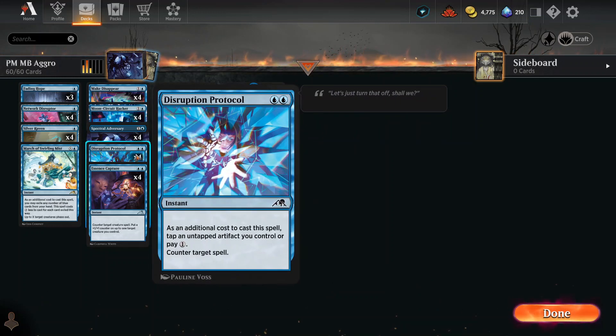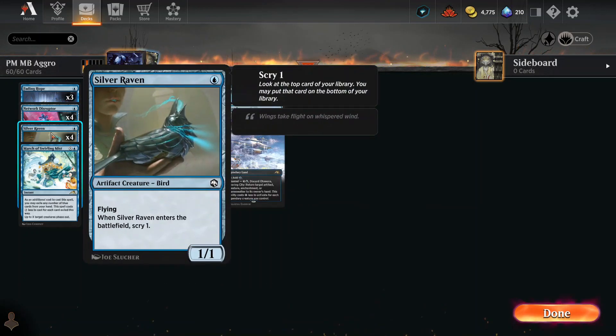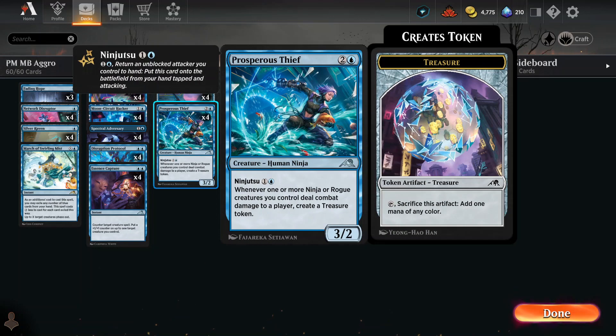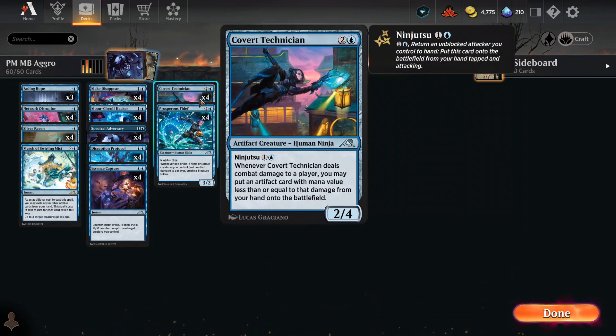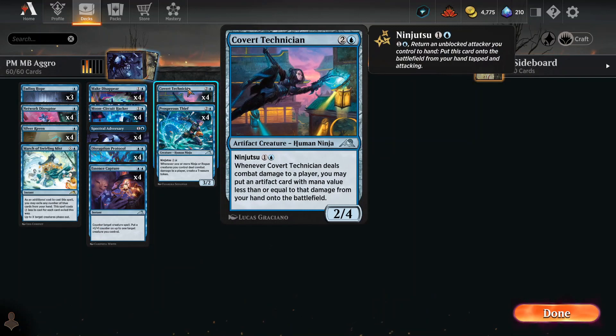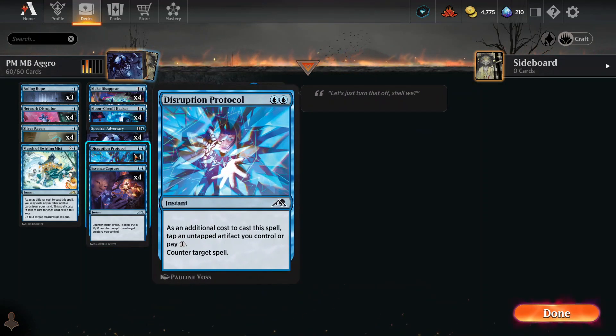Here's the Disruption Protocol — it costs two and you can counter any target spell. But as an additional cost, you have to tap an untapped artifact you control, so you're effectively paying three mana to do it. But we've got a bunch of artifacts in here — there's artifact creatures here, and an artifact ninja creature. Looks like about 12 artifact creatures rolling around, so hopefully that'll work out well for the Disruption Protocol.